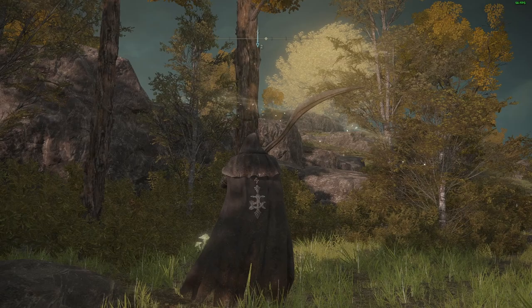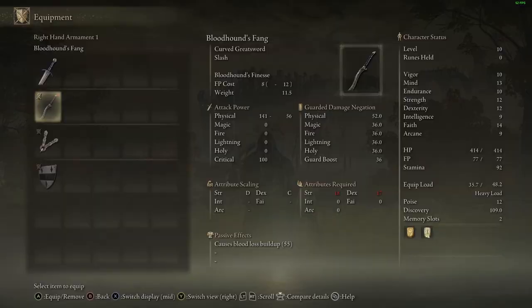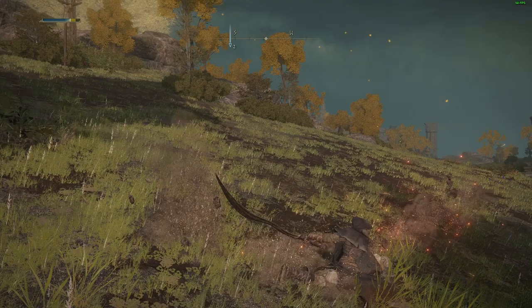Hello everybody, SomeKindOfCyborg here once again, bringing you an Elden Ring video. Today I'm going to be showing you two things: firstly, how to unlock the weapon known as Bloodhound's Fang, and second, where to get the Ash of War ability known as Bloodhound's Step.